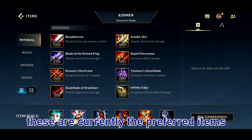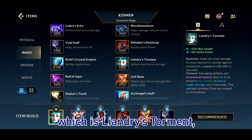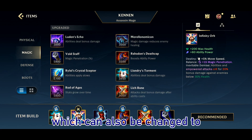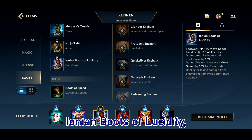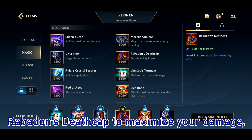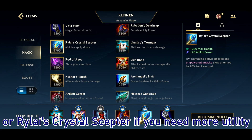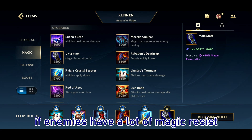For items, these are currently the preferred items in my opinion: Luden's Torment, Infinity Orb — which can also be changed to Morello if they have a lot of heals — Iron Boots of the City, which can be upgraded into Protobelt and also Zhonya. Rabadon to maximize your damage, and Lich Bane if you need more damage, or Rylai's if you need more utility. Void Staff is always the best if enemies have a lot of magic resist.